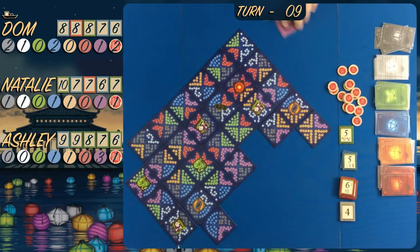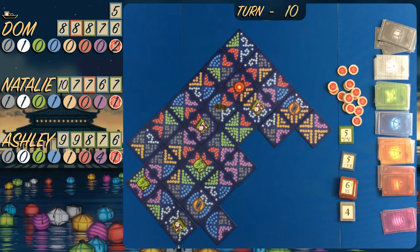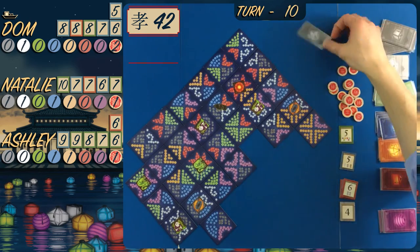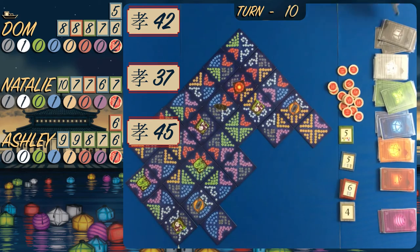Everyone plays until there are no tiles in hand, and on the last turn everyone gets to play their remaining lanterns. Dom traded in for the triple blue, then Ashley takes the six. Dom played pretty much a perfect game at the end with hardly anything left - his last two turns were really impressive. Natalie unfortunately couldn't get anything on her last turn. Around turn eight or nine you need to think about securing two dedication points in your last two turns. Dom ends on 42, Natalie on 37, and Ashley wins with 45 points.